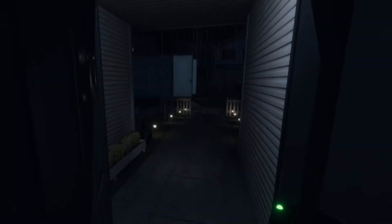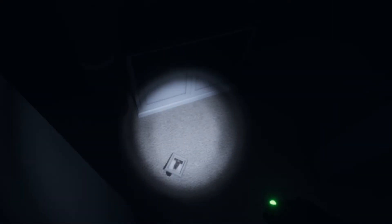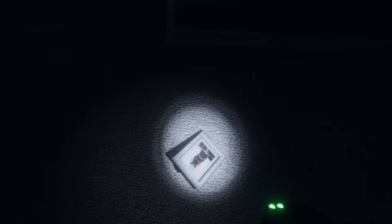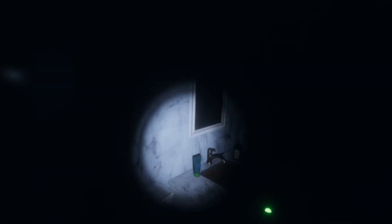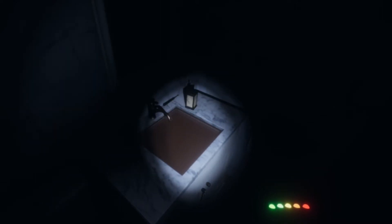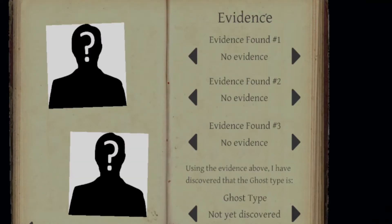He threw something at you! Did you see that? Look to the left — did you see that? Why did you throw this at me? Is that a picture of a cat? Oh, he threw the journal! There's a faucet running too. The journal — oh crap, that's ghost activity! So you have dirty water too. EMF5 detected — that's another piece of evidence. Go hit J for your journal.